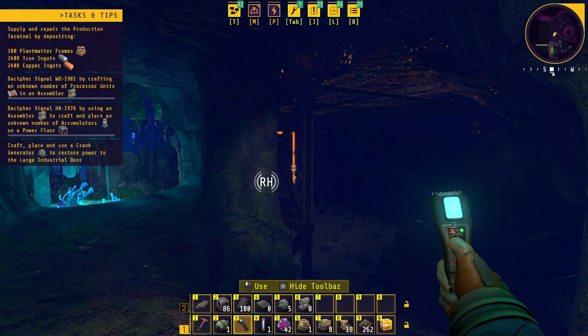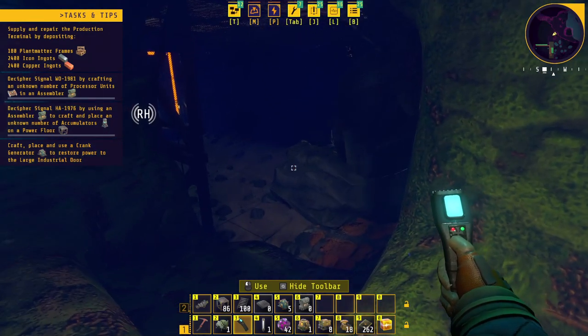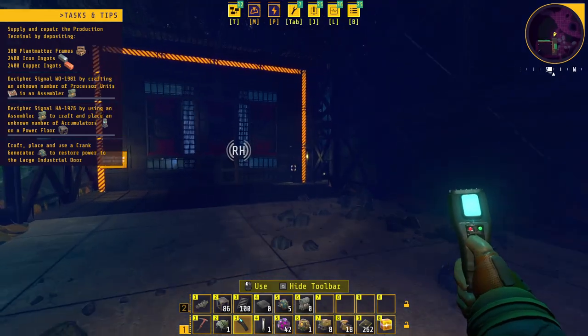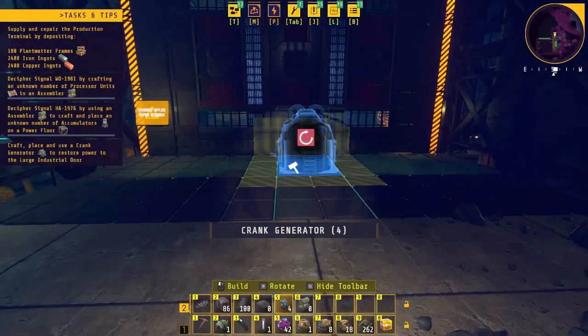I could pay attention to my task list — I can see at the very bottom there: craft, place, and use a crank generator to store power to the large industrial door. Reading helps, kids.